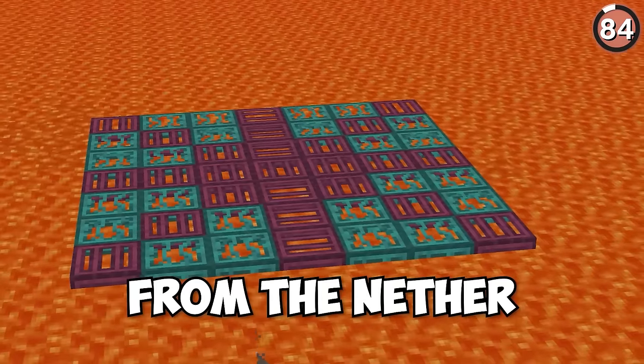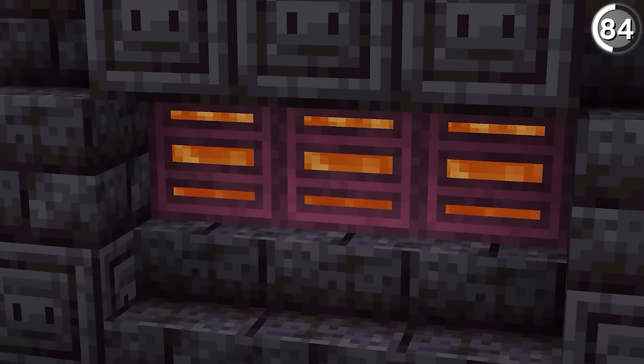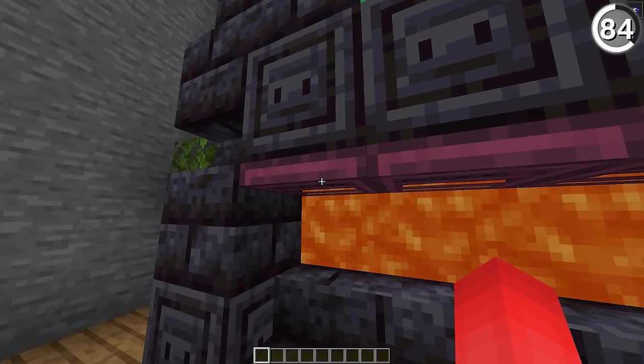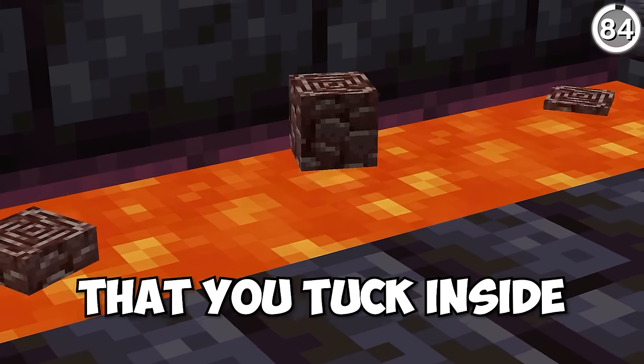Since the trapdoors that you get from the Nether don't burn, we can use a crimson trapdoor like this to make a really nice furnace design. And if you wanted to, you could even flip open that trapdoor and toss in your ancient debris to get it actually smelted, since that won't burn in the lava that you tuck inside.